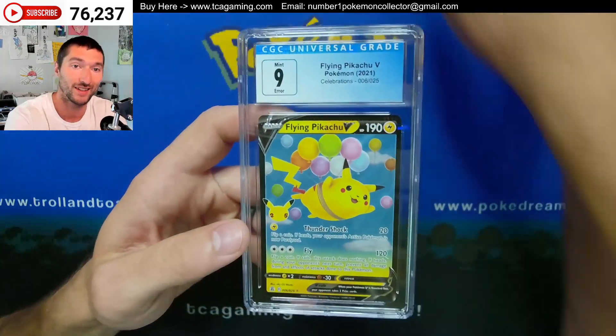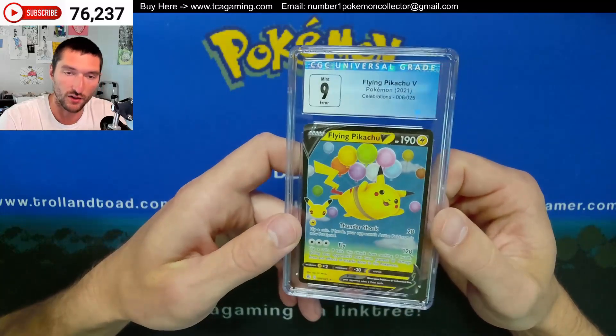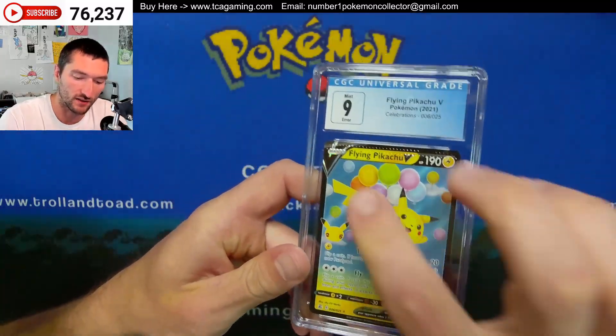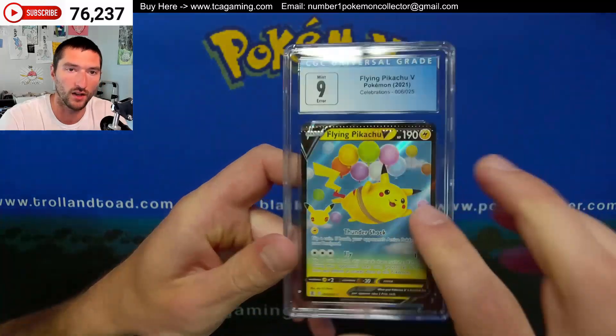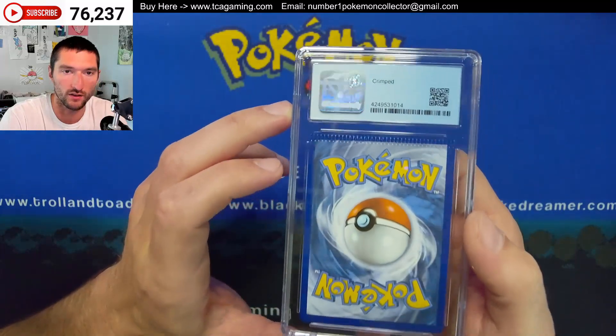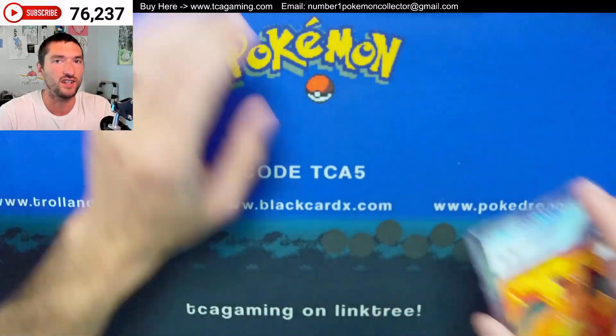This is one that was sent in the mail — the sender said he thought I might appreciate it more than him, so I went ahead and got it slabbed up. You can see right there it's got a long crimp right across the top — graded a 9. And you can see it's not a partial crimp; it's the full crimp. So that's really cool, and it's nice to see inside of a slab.